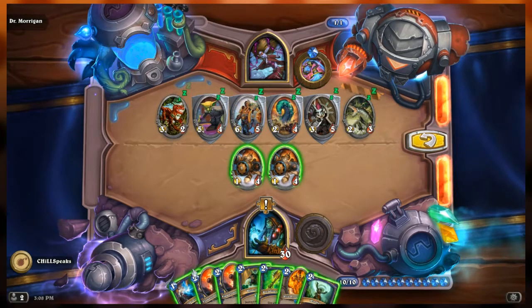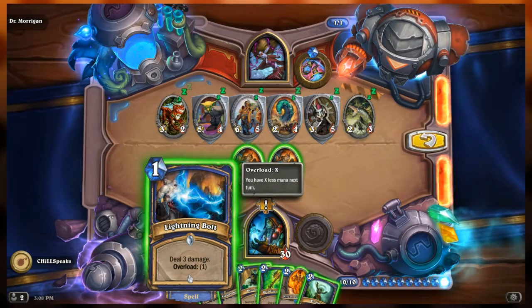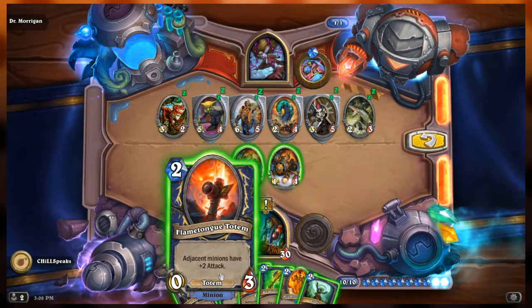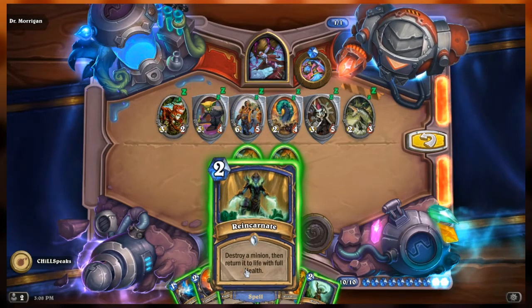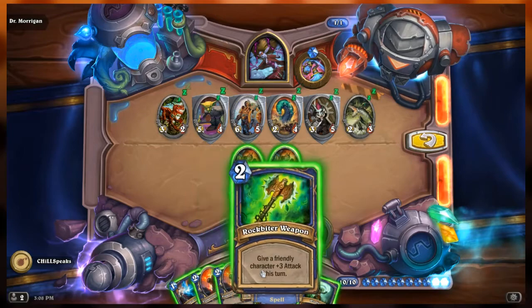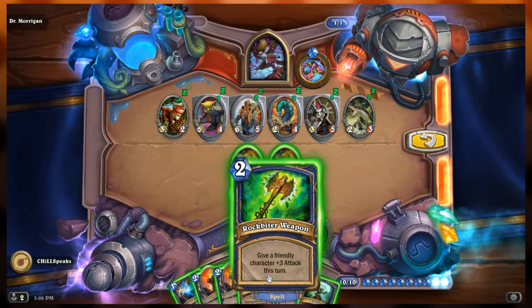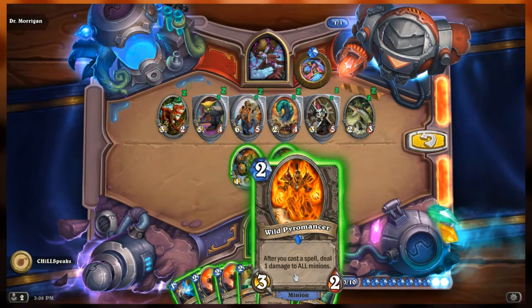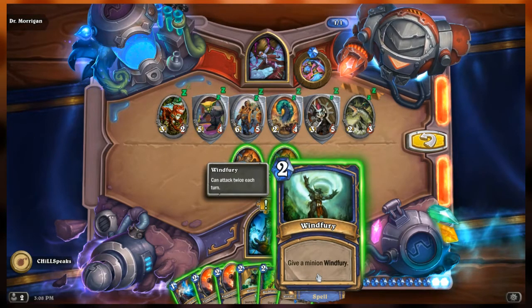Our hand from left to right: we have Lightning Bolt — deal 3 damage, Overload 1. Flame Tongue Totem, a 0-3 totem where adjacent minions have plus 2 attack — two copies of that. Reincarnate — destroy a minion and return it to life with full health. Rockbiter Weapon — give a friendly character plus 3 attack this turn. Wild Pyromancer — after you cast a spell, deal 1 damage to all minions. And Windfury — give a minion Windfury.